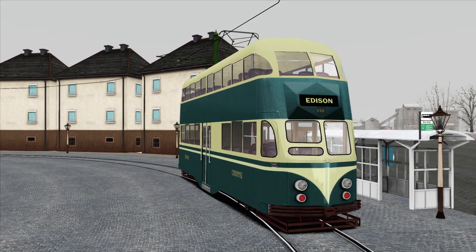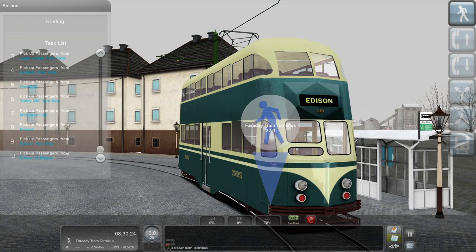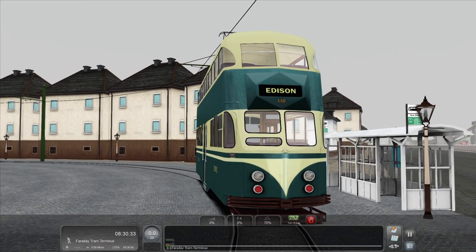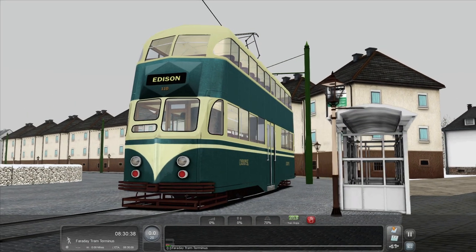So if I unpause that — F3 on, F1 on. So what we are going to be doing in this scenario that I have created, literally called 'balloon' as we're driving a balloon car, and it takes us on an all-stopping tram service, just a usual tram run, from Faraday all the way down to Edison, the last stop on the route. So it's a full passenger run and we are going to be driving it in the balloon car, the Blackpool balloon tram, of which 27 were built.